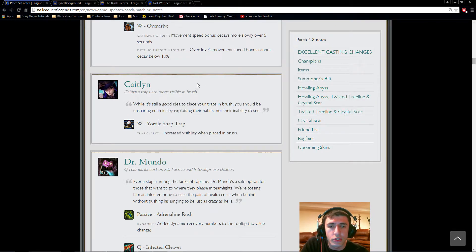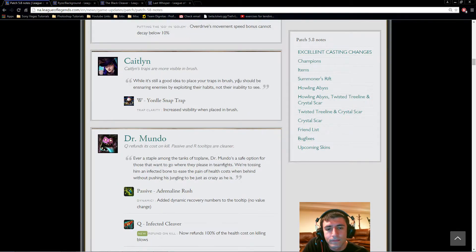Caitlin's traps are now more visible in brush. They want you to be ensnaring enemies by exploiting their habits, not their inability to see the traps. I guess they're making it easier for opponents. I don't think this was needed — Caitlin is in an okay spot if she can get past her mid-game weaknesses, which is the main problem. She has a decent late game with siege potential and long range, but the mid-game weakness is real.